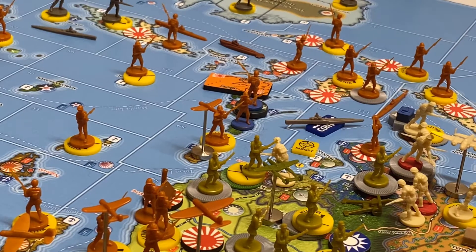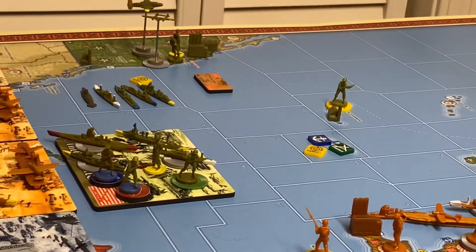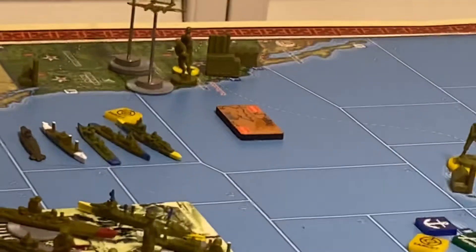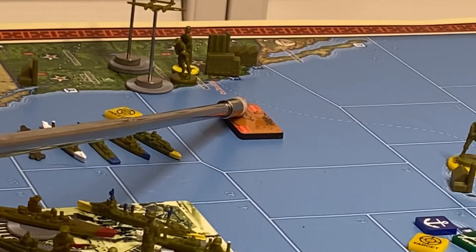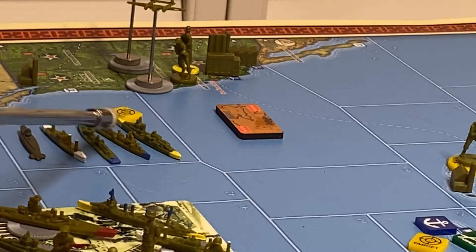That coastal sub and the other submarine are just hanging out there — they're kind of in reserve, playing blocker. On this card, there is a fleet carrier with a tactical bomber and a fighter, and a light carrier with a fighter. They are going to come over here and attack these American ships: a heavy cruiser, two destroyers, a transport that can't do anything, and a coastal sub.